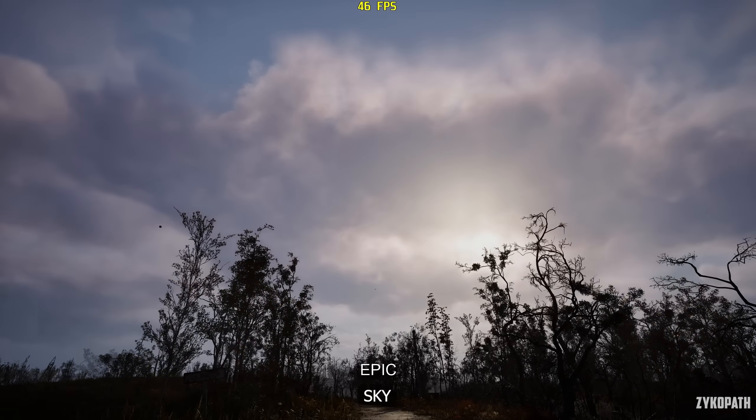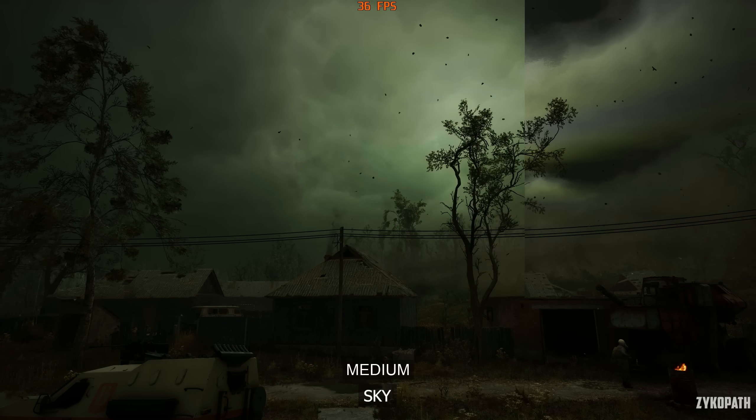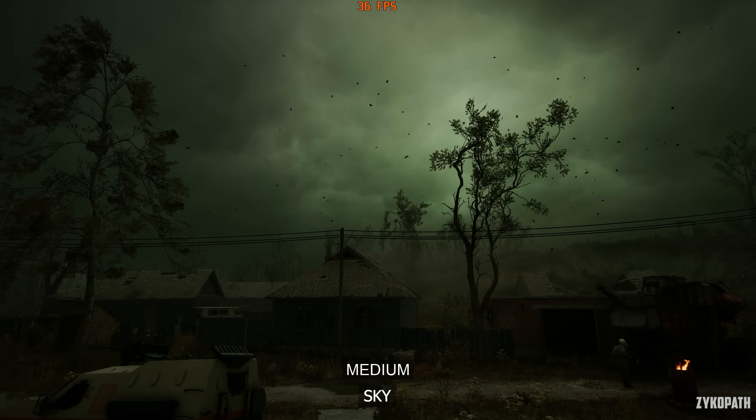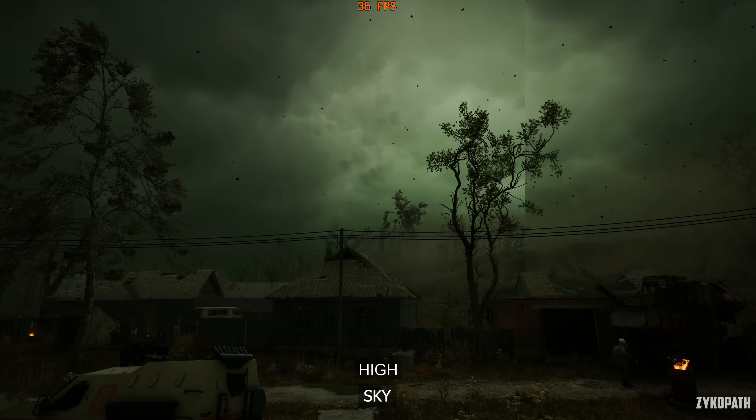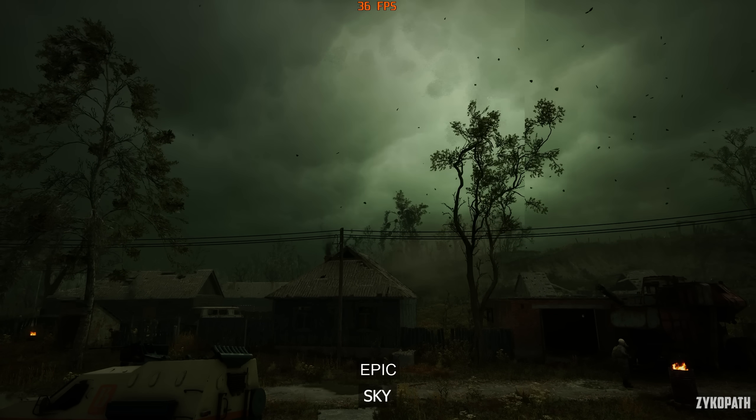The sky setting doesn't seem to make any noticeable difference to sky quality in a clear scene, but in a stormy scene, the sky looks broken on low, while on medium it looks fixed, and anything higher looks the same. Use medium here.